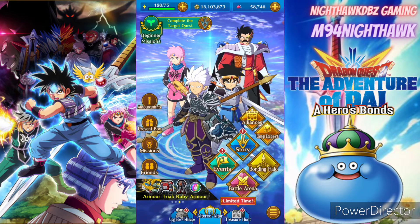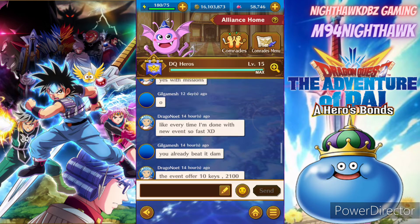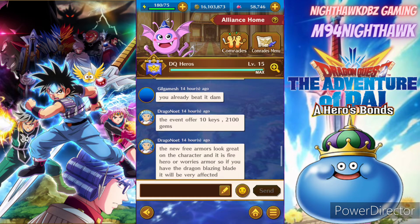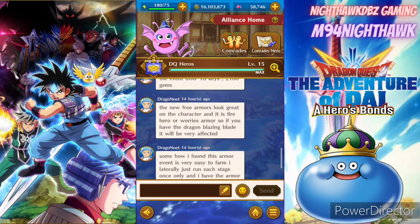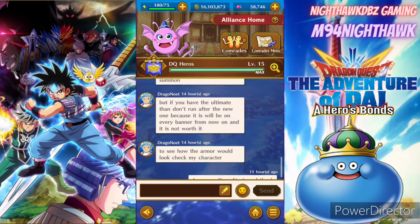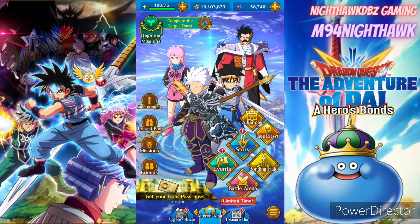Let's hop over to my good friend Dragonaut in the alliance catalog and see what he's posted up for us today. So the event offers 10 keys, one multi, and about 2,100 gems — not too bad especially if you're a free-to-play player saving up on gems. The new free armor looks great on the character, and it's fine hero or word armor. If you have the Dragon Blazing Blade it will be very effective. He always gives us good details on events, weapons, and armor pieces, so thank you for that.